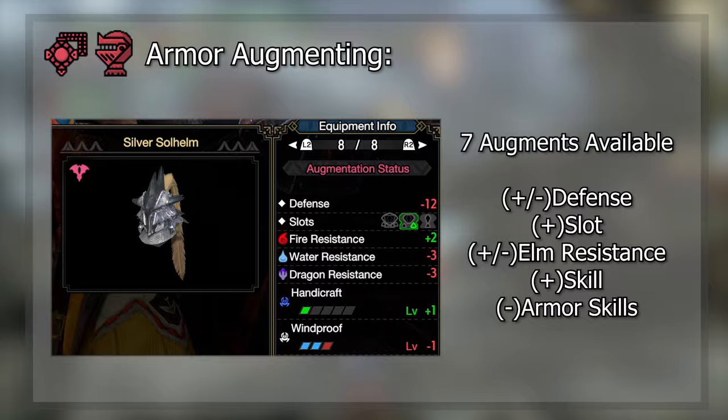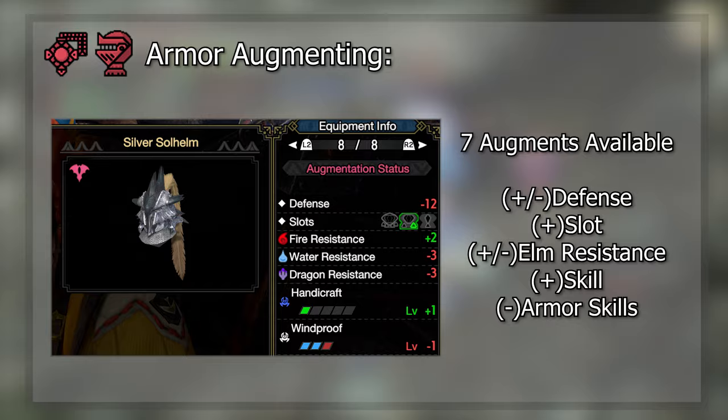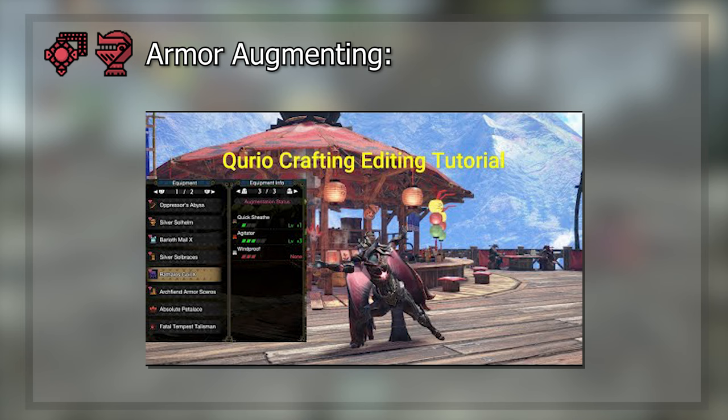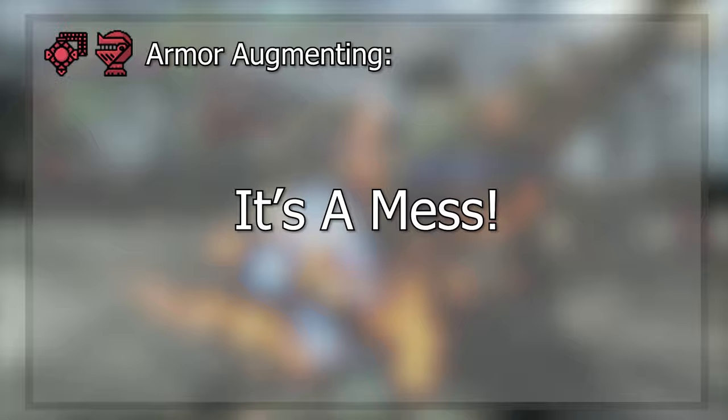Now for the difficult part: armor augmenting. While incredibly RNG and resource intensive, the new armor augmentation system can be incredibly useful. With a max of 7 possible augments being made to any given armor piece, and with relevant weapon skills being included in the augmentation skill pool, we will all want to be taking advantage of this system to build better sets. If you would like to watch a detailed breakdown on the limitations of the new armor augmenting system, I would recommend checking out this video by my good friend Brill, which covers DTilner's datamine spreadsheet for the armor budgets and augment costs. I'll provide a link in the description.